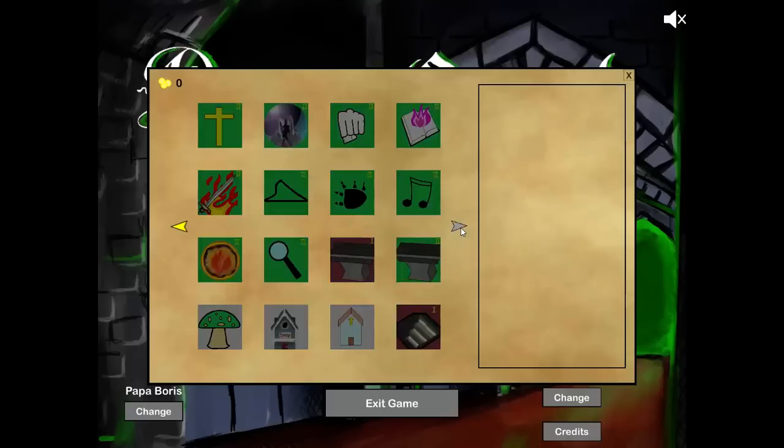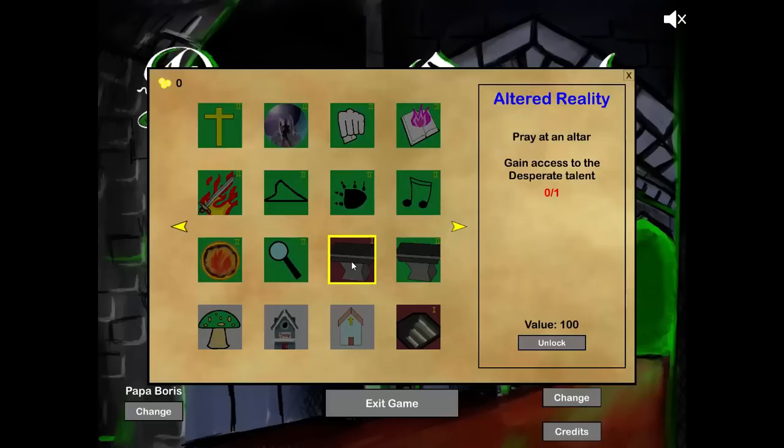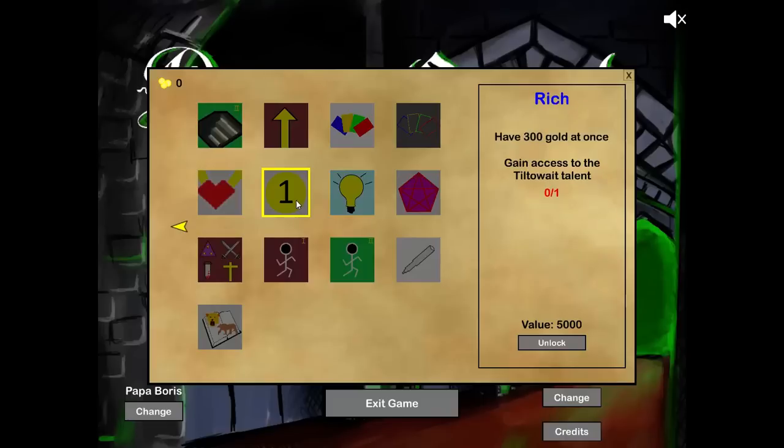Let's talk about achievement points. If you really want the Archmage talent — and it's a very good talent, mentioned in quite a few guides, makes all your spells cost zero mana — to get it you normally need 50 base mana. Alternatively, you can spend 2,000 achievement points to unlock it without doing that. The achievement points are shown in the upper left corner. Basically, every monster you kill and every floor you clear gives you achievement points. You can play the game a bunch of times, and even if you die, as long as you killed some monsters or cleared a floor, you accumulate points to unlock talents you want.